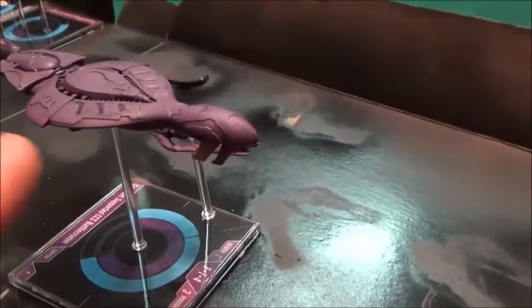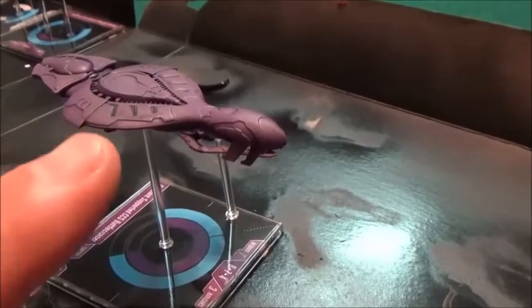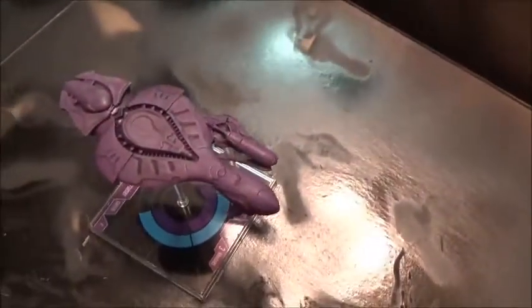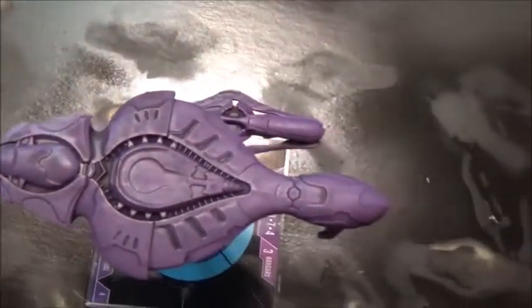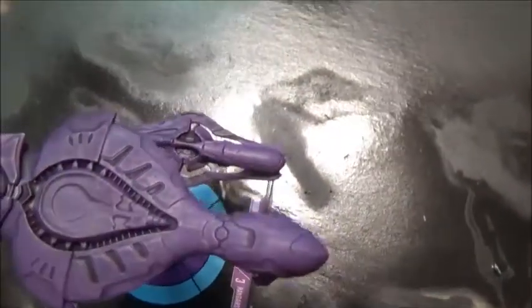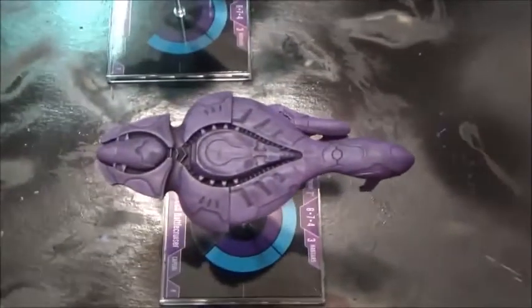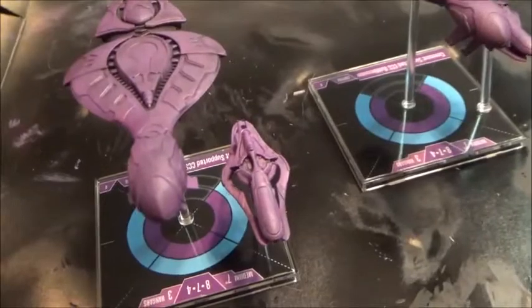What I did was spray painted everything black, then dry brushed a dark purple, and kept building out to a lighter and lighter purple so it gives a 3D effect and adds depth to the model. Let's take a look at some of the others — these are for the Covenant, the actual bad guys.